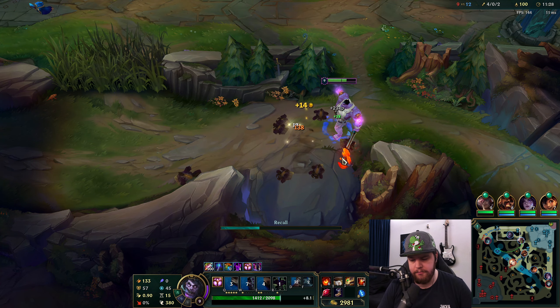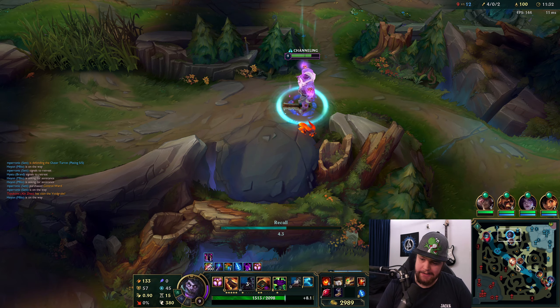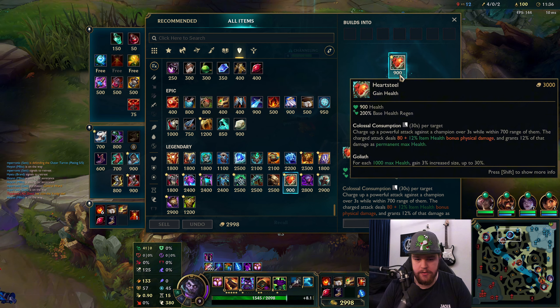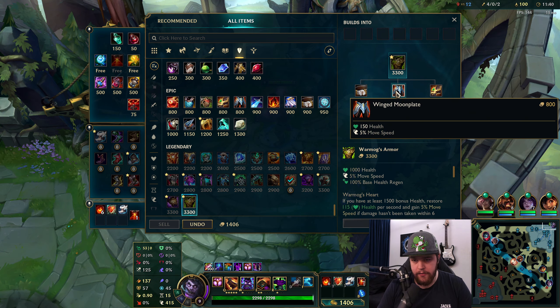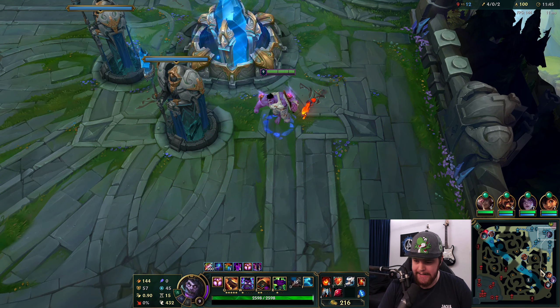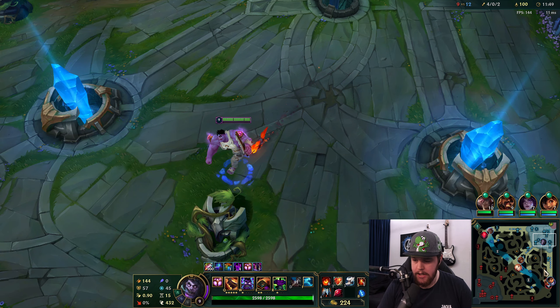That's like the biggest scam on the planet — void grubs, what a joke. I still got four which gives me a spawn marker. Four and six give you void spawns — six is obviously more than four, but this is good enough for me. If we'd gone for the void grubs together with Set, that would have been free, but it is what it is. I'm not going to contest that — the tempo on my laners is off for it. I recall, get one with the smite and leave — at least we get the spawn marker.